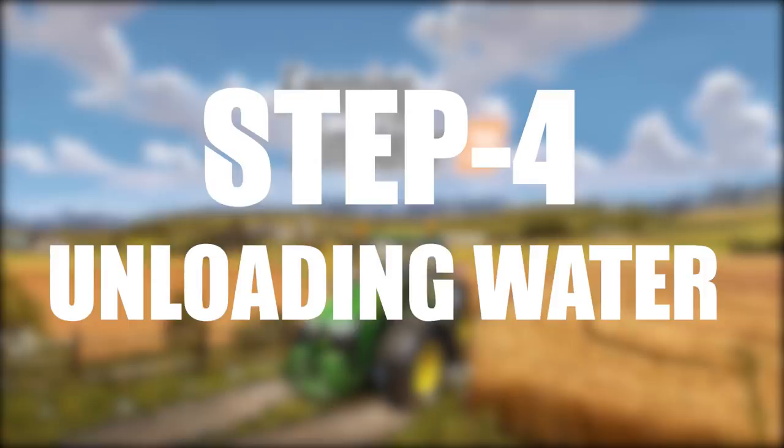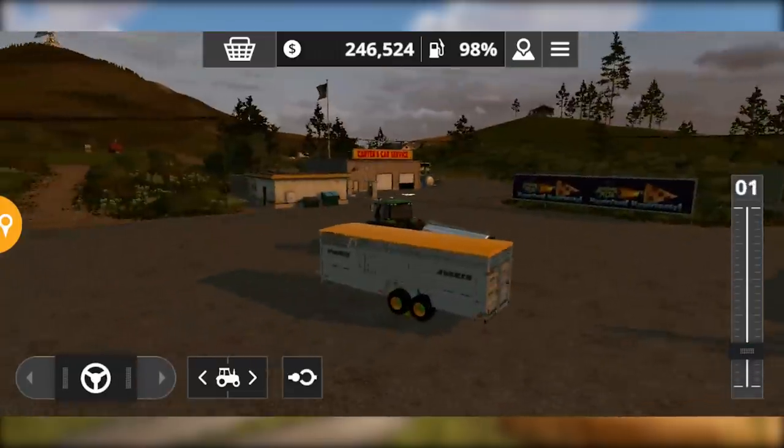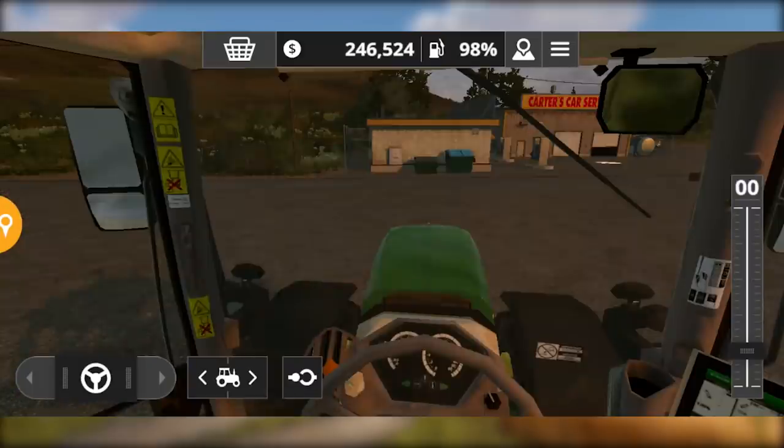Now, in the fourth step, we have water. How do you provide water? First of all, you need a water tank.